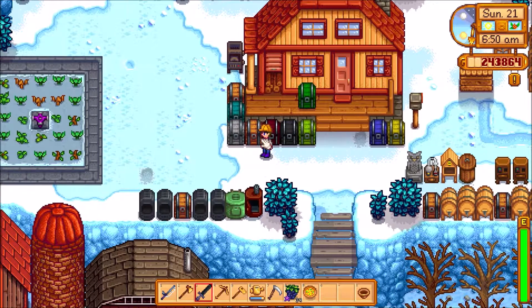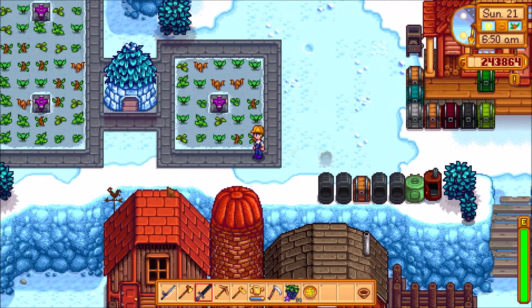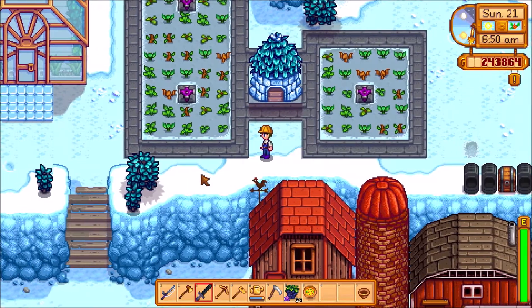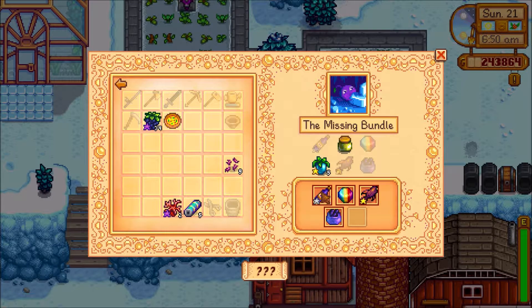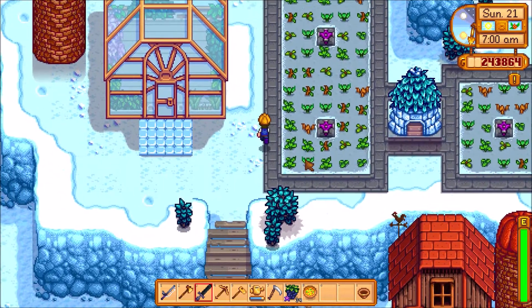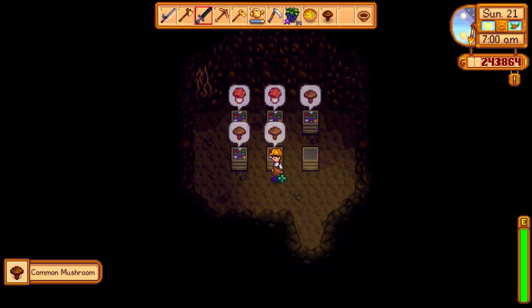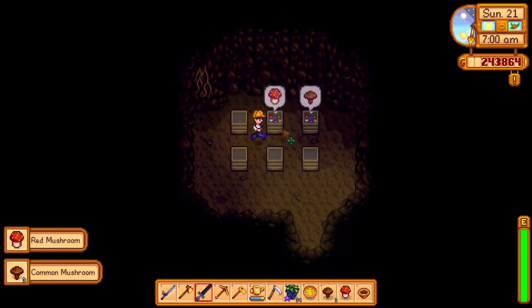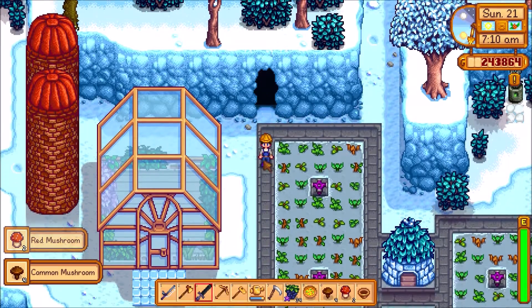A lemon stone — that's a weird name. But yeah, last episode we caught a legendary fish, which is pretty cool. We also donated, I believe it was the wine, to the missing bundle. We just need a few more ancient fruit and we will be good. We could also do dinosaur mayonnaise, but that's the other option and I don't think we can do it — because we don't have a dinosaur.